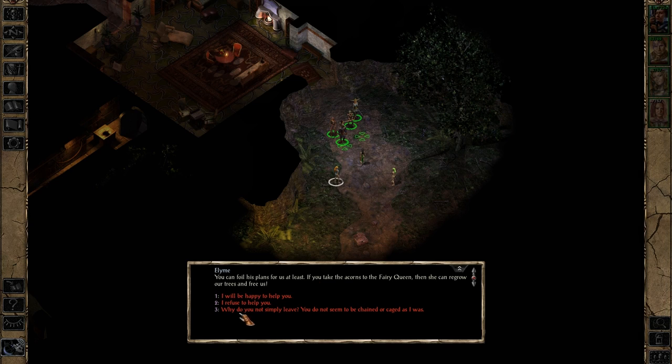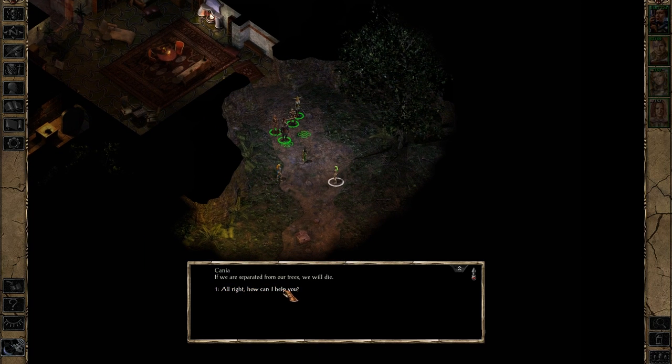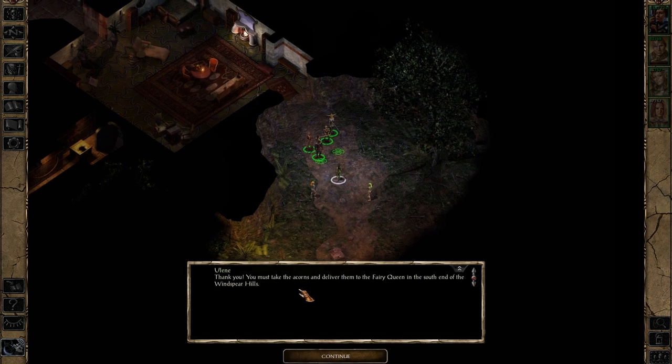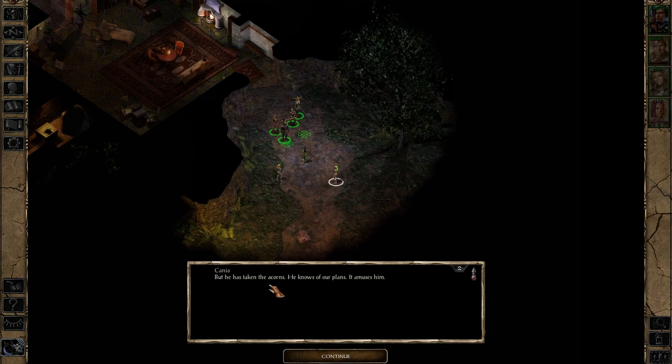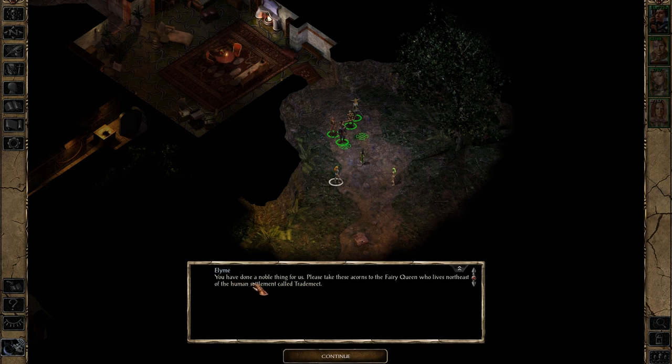I will be happy to help you. But why do you not simply leave? You do not seem to be chained or caged as I was. We cannot leave our trees — if we are separated from our trees, we will die! Alright, how can I help you? Our trees will die too! I will be happy to help you in that case — there's no reason not to help. You must take the acorns and deliver them to the fairy queen in the south end of the Windspear Hills. But he has taken the acorns — he knows of our plans and it amuses him. He has left our acorns with Laic. That's information we need — we didn't know where the Windspear Hills were.